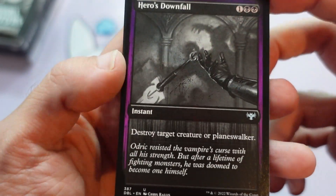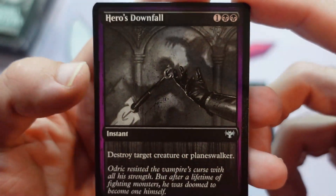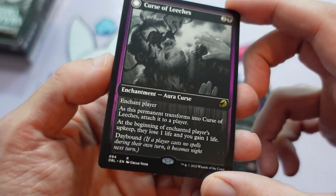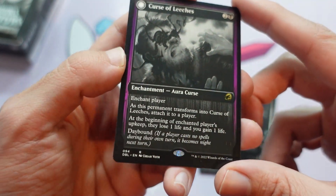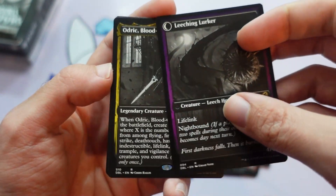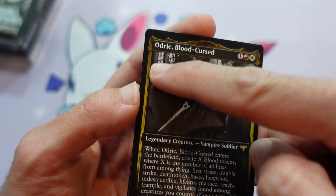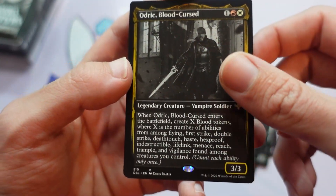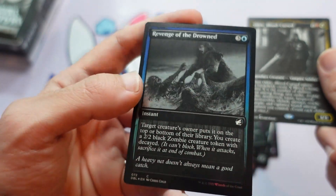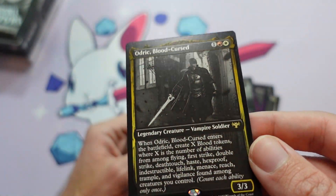Ooh, Hero's Downfall. Oh, that looks so cool in the black and white, like right out of a monster movie right there. And then you're going to get some rares. You get a rare from Midnight Hunt — here's Curse of Leeches. You get a rare from Crimson Vow — here's what the gold frame looks like with Odrick Blood Cursed. And you get a guaranteed foil: Revenge of the Drowned. Shiny there.